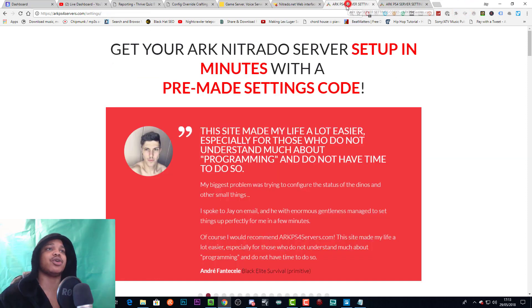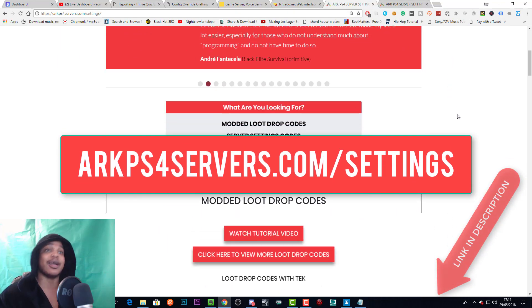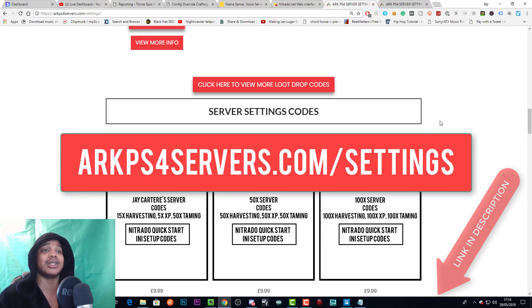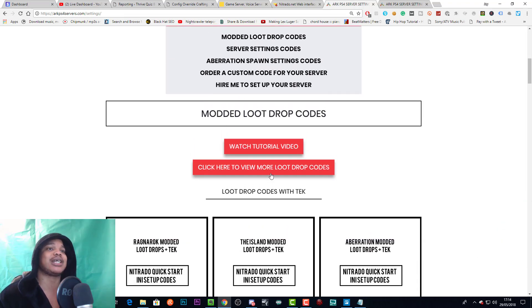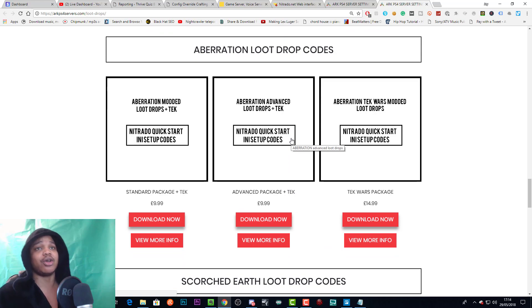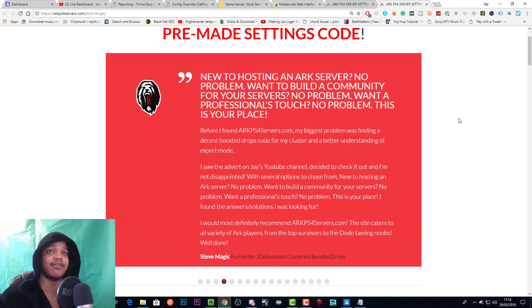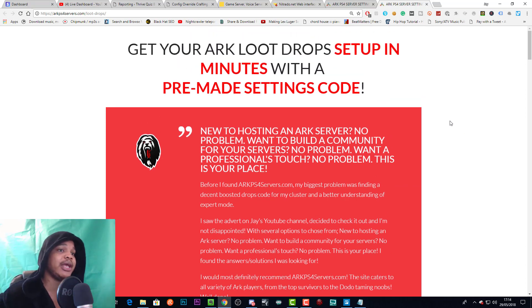If you go to arcps4servers.com/settings and want to see more loot drop codes, click the 'click here to view more loot drop codes' button and that will bring you to the page with the vast catalog of loot drop codes you can download — basically saving you the time of having to do this yourself. But I'm going to show you how to do this manually in the app called Beacon.